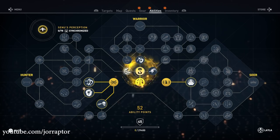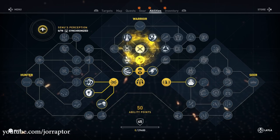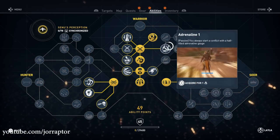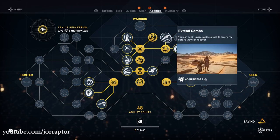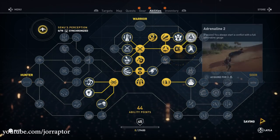You also get a ton of ability points — as many as you would get if you leveled all the way up. So when I boosted my character that was level 5, I gained 40 new ability points because I upgraded to level 45. If you are level 20, you get 25 new ability points.